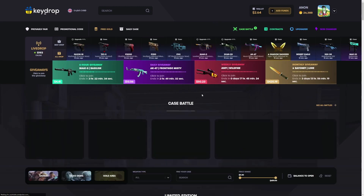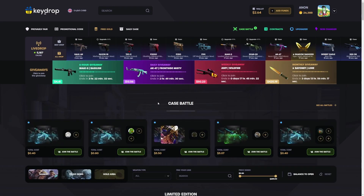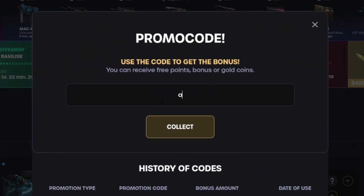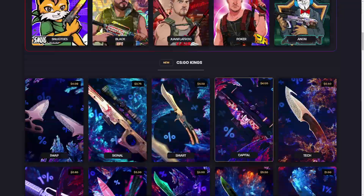Yo, what is up guys, we're on Key Drop again today. If you guys head over here, you get some free money to mess around with — a 5% deposit bonus. Click the promotional code button right here, use my code on-yt, since we're not on YouTube, and click collect. We have 764 in the balance.